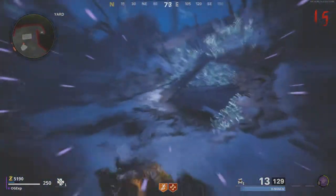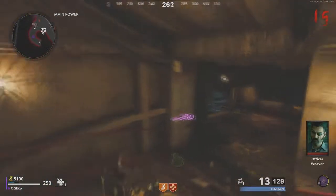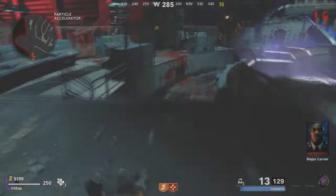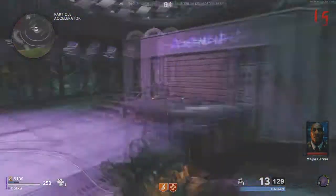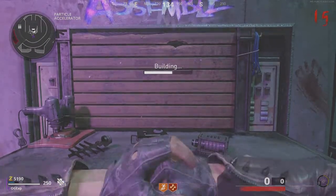Once you have picked up all three pieces, you're going to teleport back into the real world — it automatically does this. What you need to do is return to the Pack-a-Punch machine, but don't go to the Pack-a-Punch machine itself. Go to just behind it, because there is a crafting table that says 'assemble' above it.